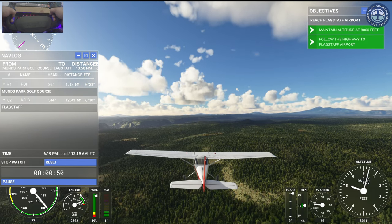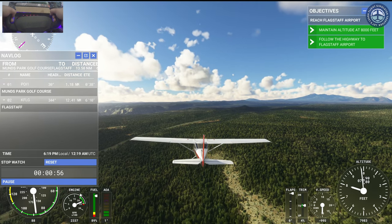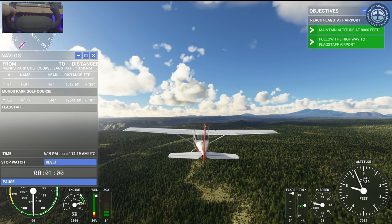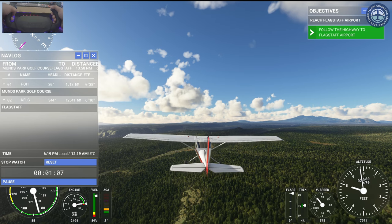We need to fly over the airport before entering the traffic pattern. Since we don't want to interfere with other aircraft already in the traffic pattern, let's fly at least 500 feet above pattern altitude.